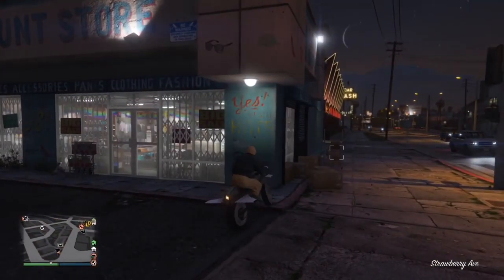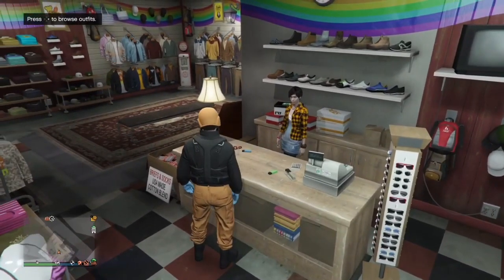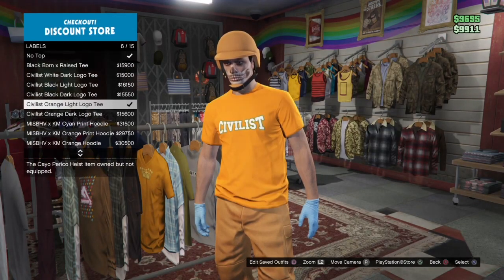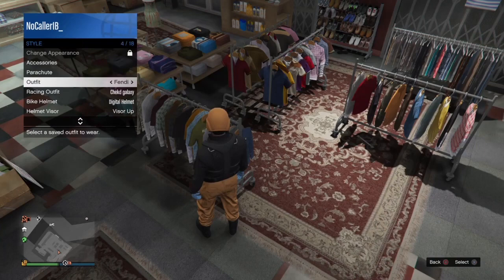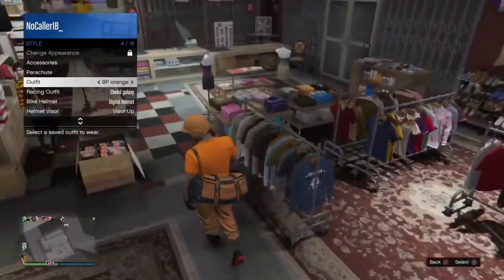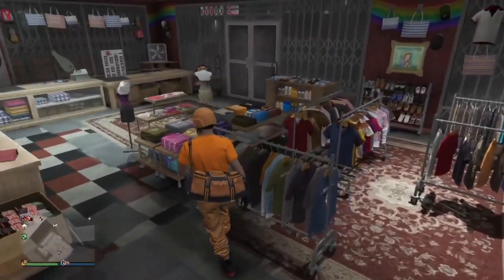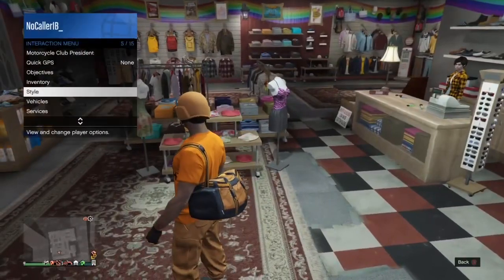Once you're at the clothing store, just save it — save it as whatever you want. Then go down to Tops, down to Labels, and if you want the color top that I've got, it's this one. You might wonder why mine has different writing — with mine I've got this design instead of the original one. It's literally a 10-second glitch related to t-shirt merch; if you want to find it, search on YouTube, and the majority of people would know how to do it anyway.